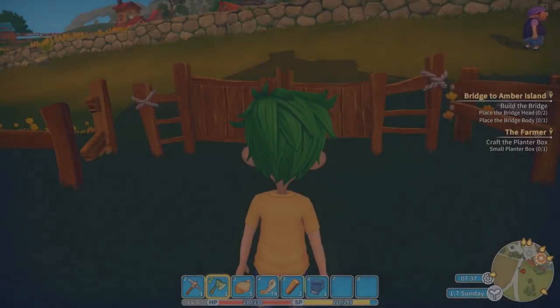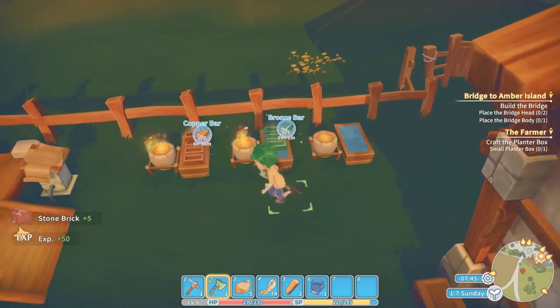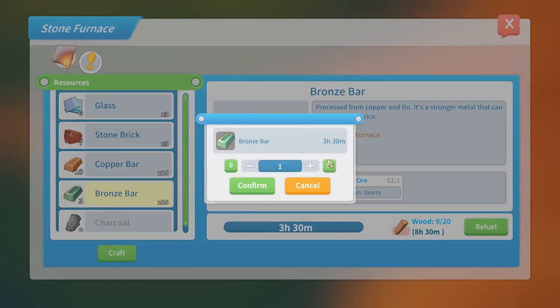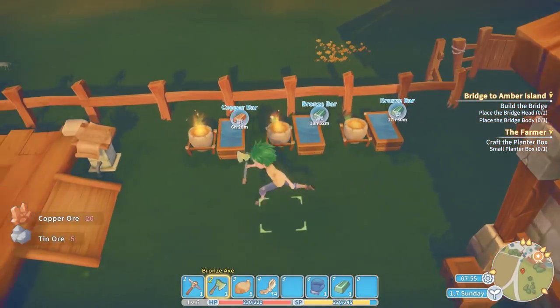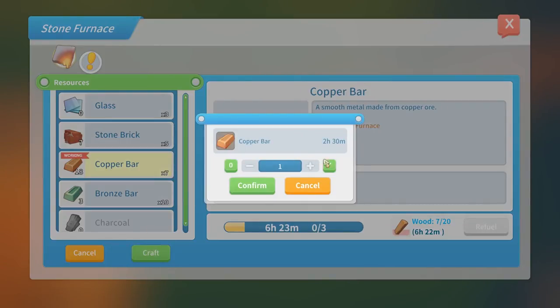Let's get back to business. Overnight should have hopefully got us quite... oh look! Our stone bricks are done. Some of our bronze bars are done, some of our copper's done. I feel like we should do some more stuff. How much can we craft of this? Oh, we can craft another ten. We will need some — let's do five for now. Copper-wise we probably do need more. We'll do as many as we can.